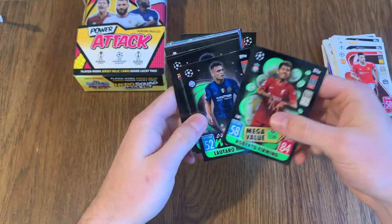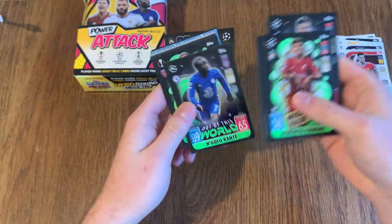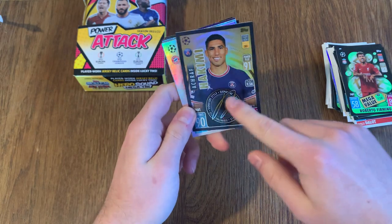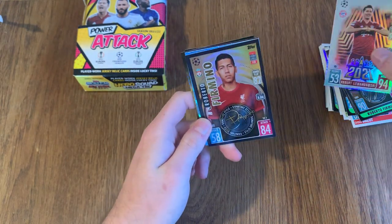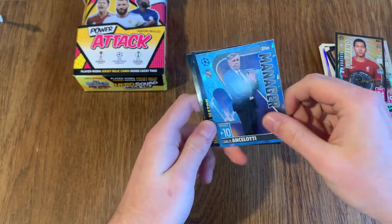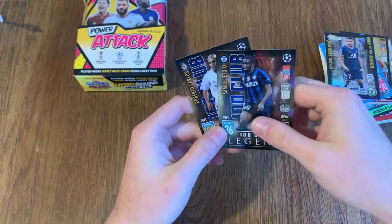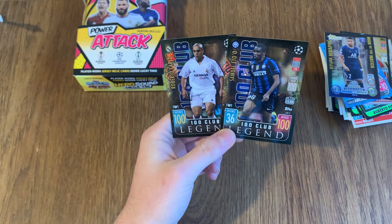It looks like we've got a Mega Value, then Out of the World, a few of them, in every single packet. We've only got two Mega Values and four Out of the World. In this one we've got Hakimi Signature Style — so fake auto. I love the way these look, I think they work much better than the original set. Lewandowski Stars of 21. Firmino Signature Style. Ancelotti Crystals — or Diamonds, one of them. No way guys — we've actually got Mbappe Man of the Match, and two 100 Club Legend cards: Roberto Carlos and Samuel Eto'o!